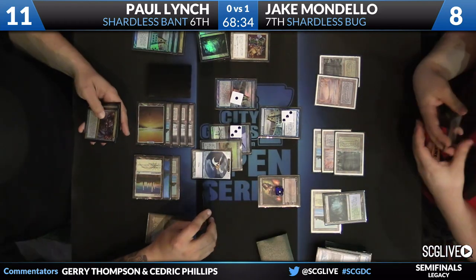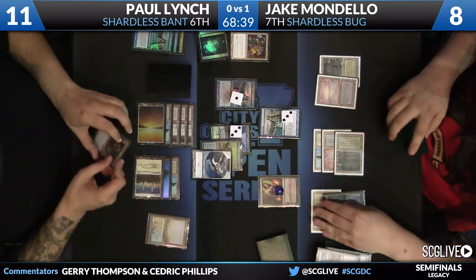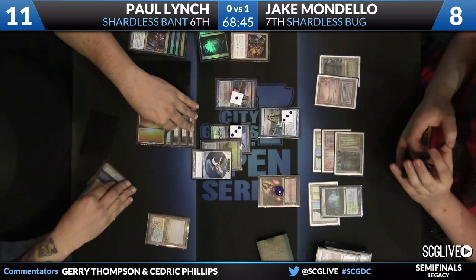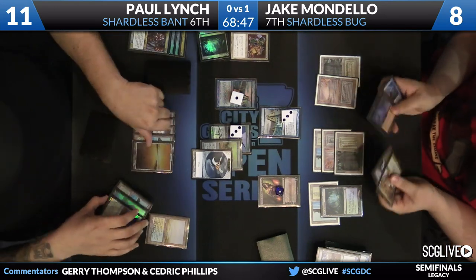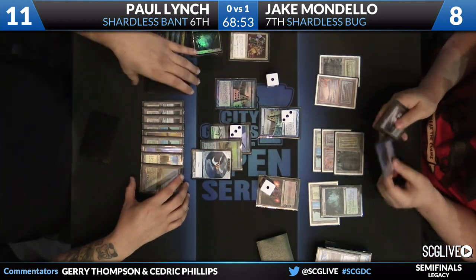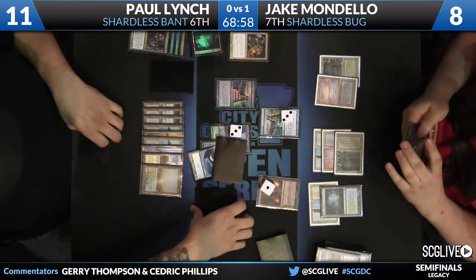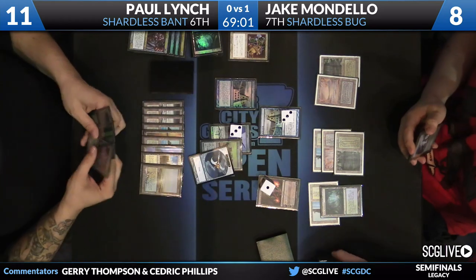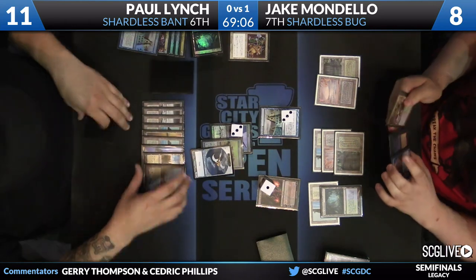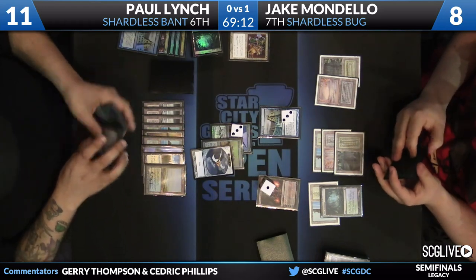Liliana comes in — it's going to tick down. There goes the Agent. Here comes the third Ancestral in two turns, so out come three more cards. Maybe Lynch will just get decked — he doesn't have his Ruins anymore. This game has been going on very long; we're almost in the 70th minute and it's game two. I can't imagine there are very many cards left in this deck.